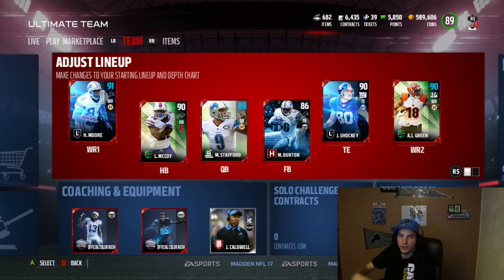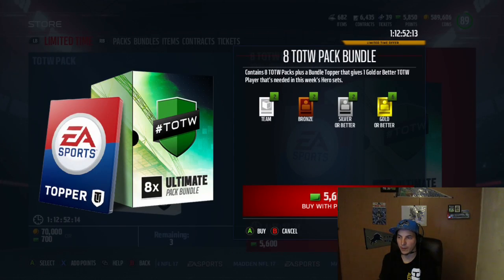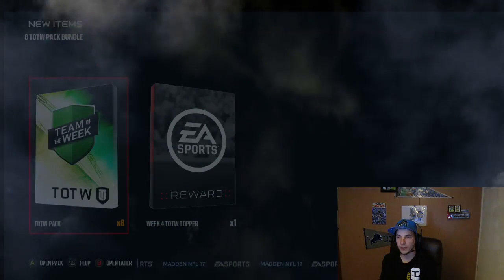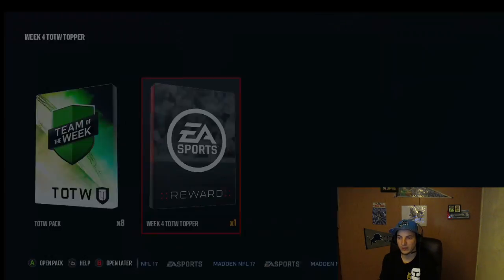I was going to show you guys the lineup real quick. I've been getting some of the heroes. We're going to rip a bundle today. There's Frederick and I did pull OBJ. That's a good set - you get the Team Heroes, you're trying to get Hulia, you're trying to get Von Miller. Get this bundle, it's the topper. Gives us the player needed, so it's a guaranteed elite in the topper.